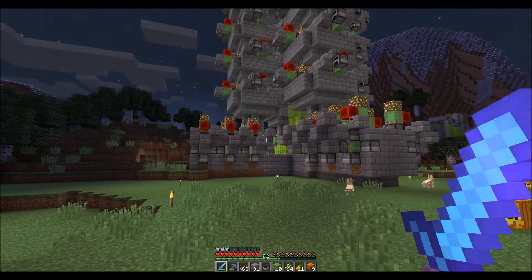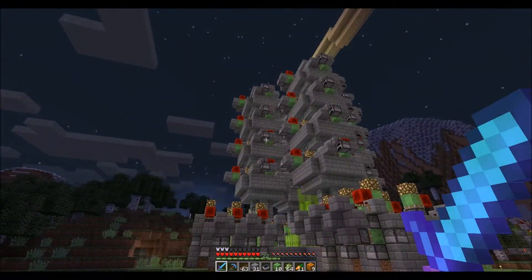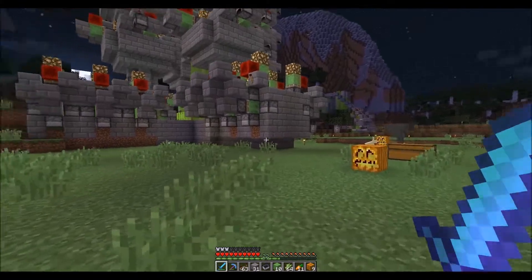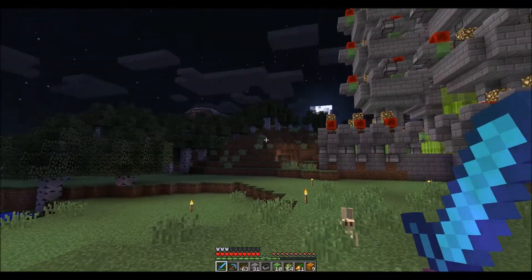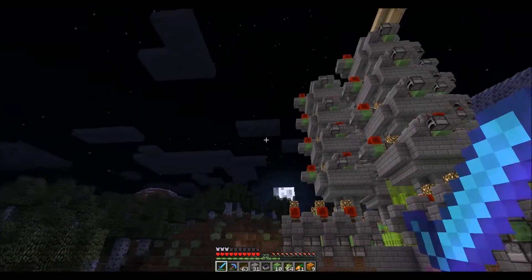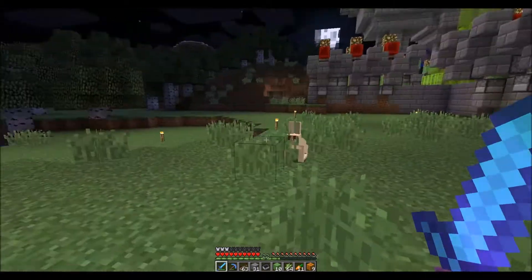We will be doing Etho's spiderless design. We will need a spider spawner to get string, but it will be a spiderless design. It just makes it simplified and better really. What I'm thinking is we'll have a staircase walking up here and it'll go up to this height here, and that'll kind of be the main height for the entrance. Things like this are lower down, and there'll be other rooms.